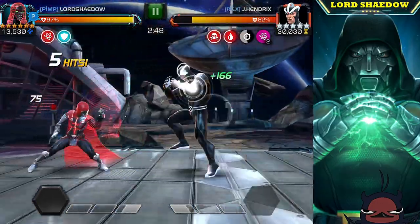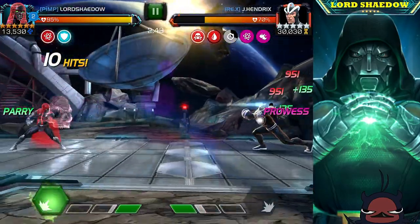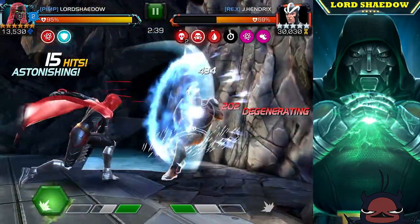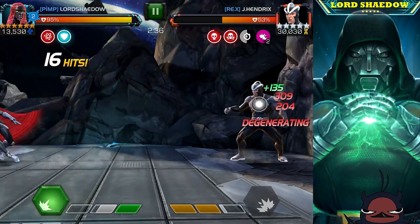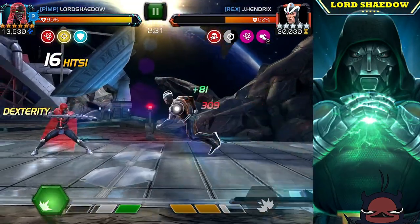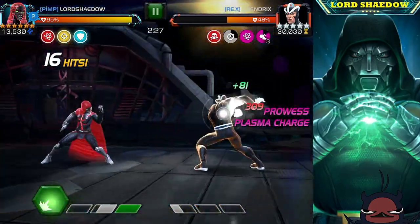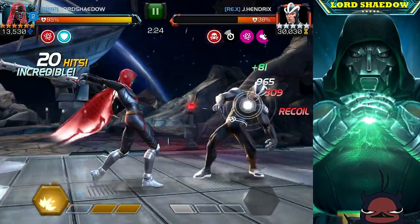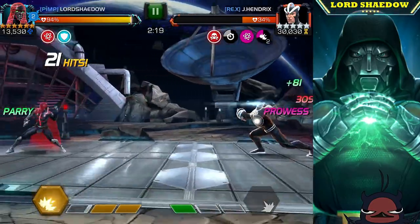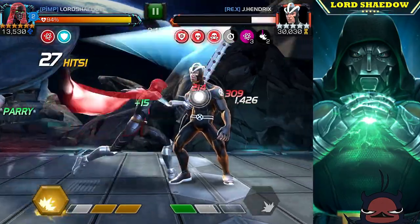Guillotine 2099 is a very good counter to Havoc. You see that armor up buff she has — she is immune to those plasmas, he can't do a thing. All I have to do is evade his specials and I'm golden. She does quite a bit of damage — just look at the degen she gets on him. I like Guillotine 2099 as a Havoc counter.